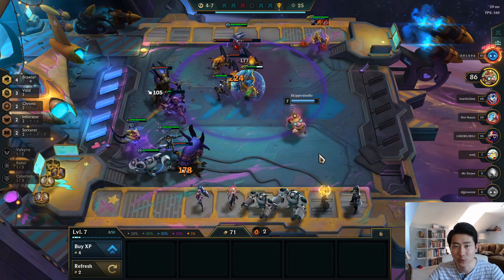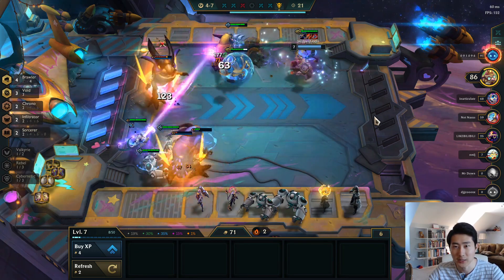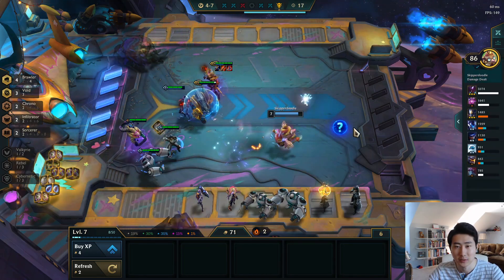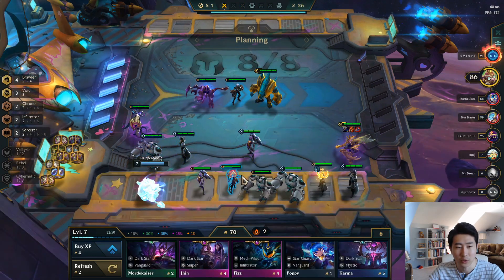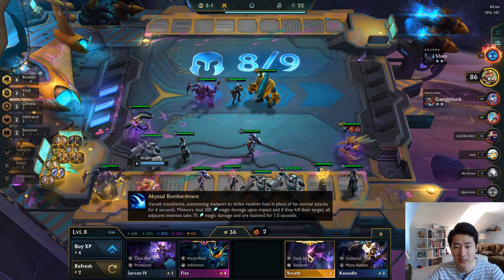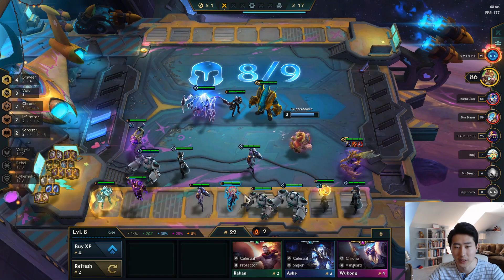Once we get two-star Vel'Koz and Cho'Gath, and maybe even three-star them as the game goes on, we should be set. We did get a tier finally — time to go to level 8. The final battles will begin. Cho'Gath, Xerath, two-star Cho'Gath — that's good. Sword tier, Spear of Shojin.